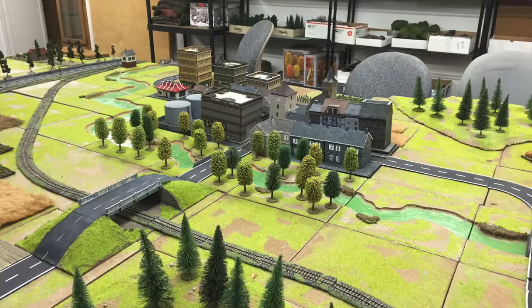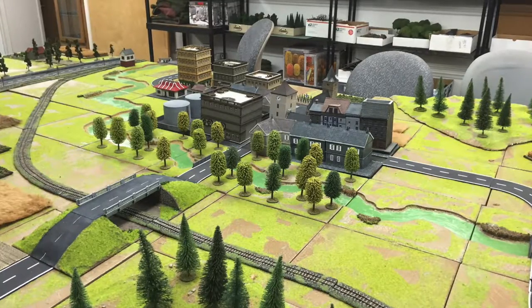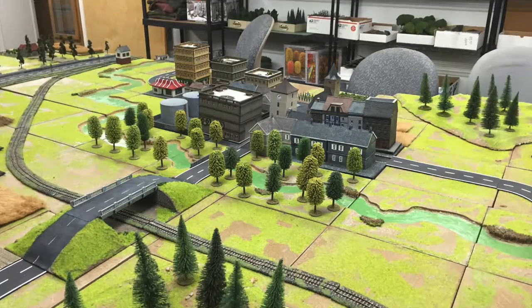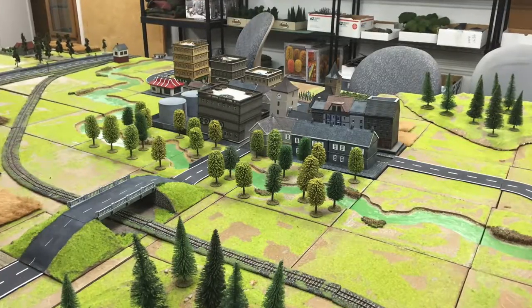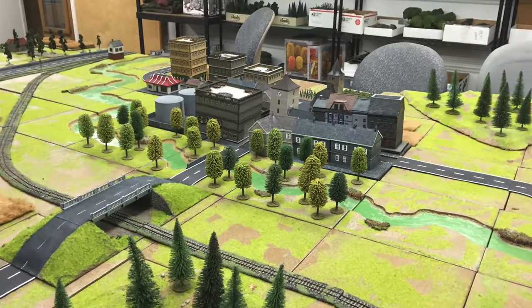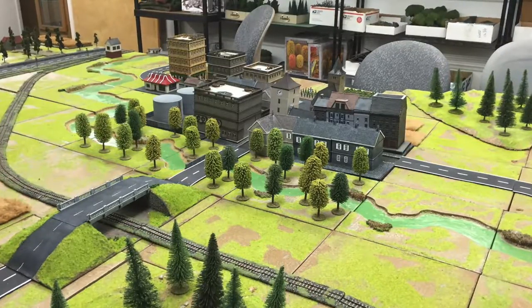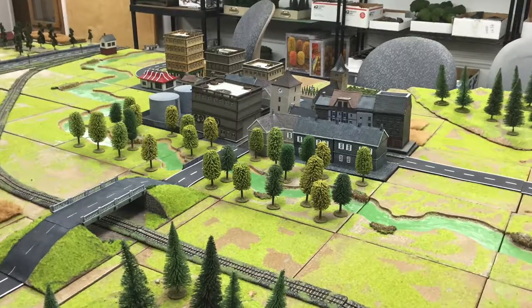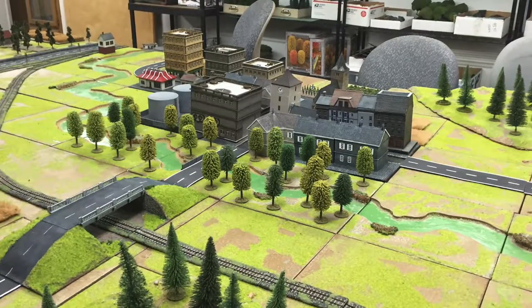The overpass in the foreground of this shot was scratch built. The small town that spreads along the river valley further back is another mix of buildings both centuries old and modern, which is fairly typical of Germany. We have enough buildings now that we can try and lay out our towns with some internal logic to them — industrial areas tend to be on the edge, with more traditional historic structures clustered around the center.